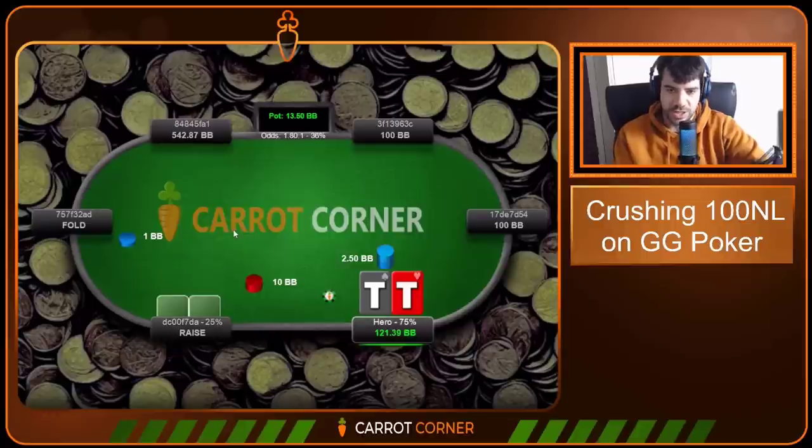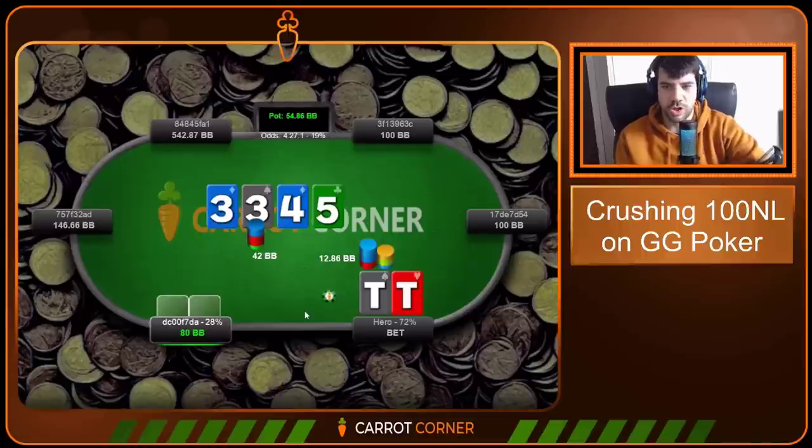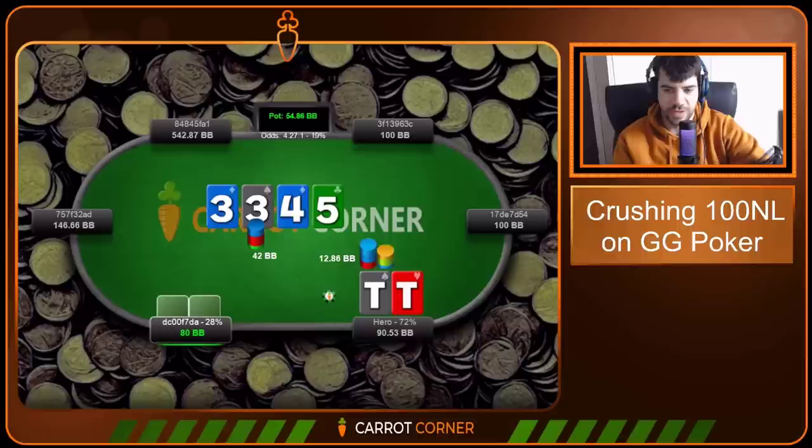Pocket fives on the button. We open, small blind 3-bets, and we call on a 3-3-4 board. There's a half-pot c-bet, we call. Five of clubs on the turn, they check, we bet quarter pot. You can check or bet small here — your range is going to be mediocre pocket pairs and bluffs, mostly motivated by thin value and denial. So we go for the small bet.